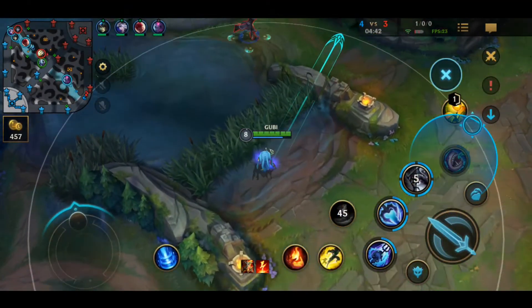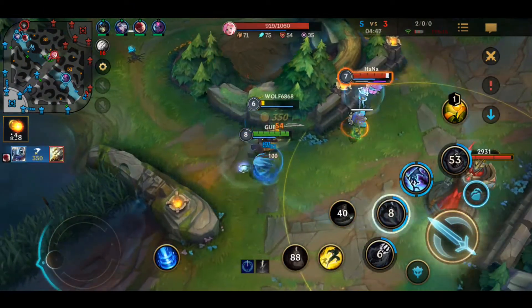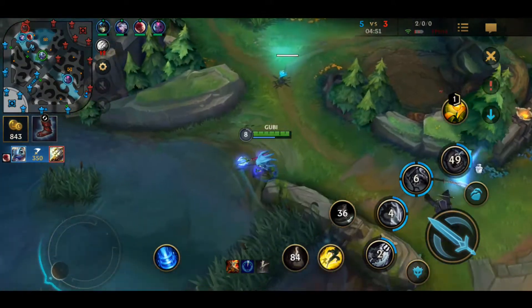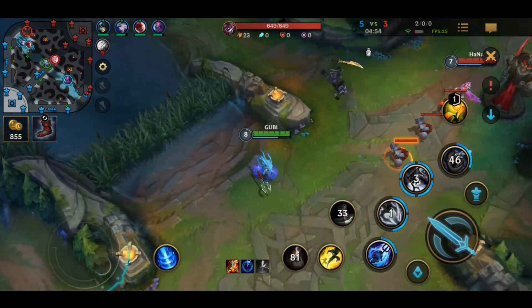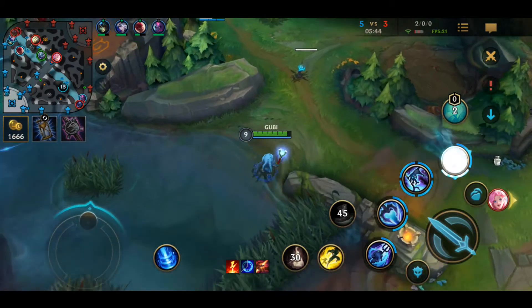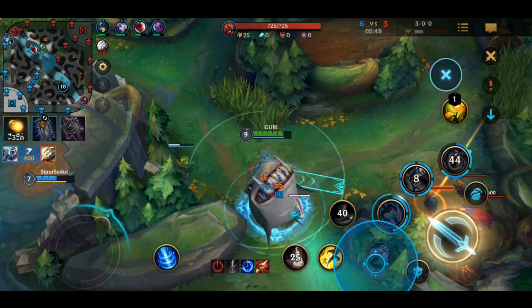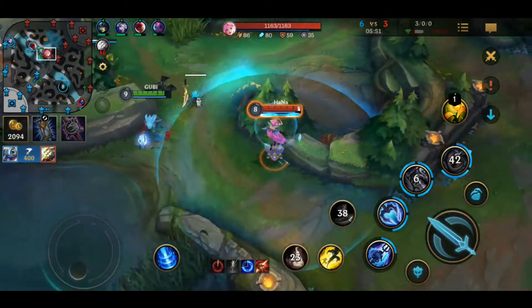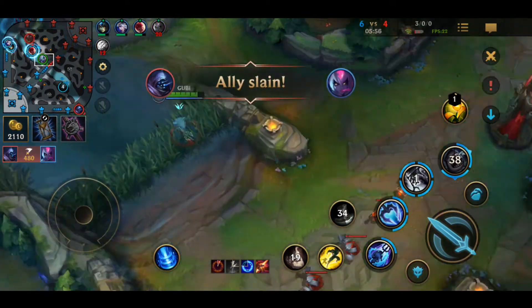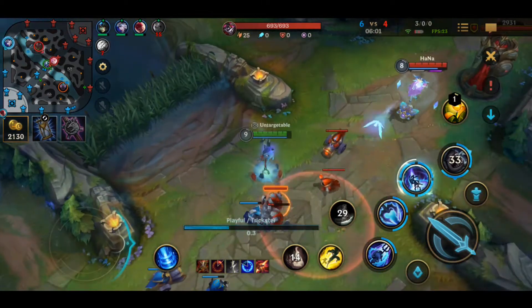My first tip for you guys is Vision and Map Awareness. Vision and Map Awareness go hand in hand in both getting successful kills and ganks while also avoiding dying from ganks or while split pushing. Vision comes from both looking at the minimap and panning around the map. A good rule of thumb for map awareness is what I call the 5 second rule, which means every 5 seconds you should either be panning around the map or looking at the minimap. This is extremely important for every role, but especially mid lane and jungle role. These roles should be constantly panning around the map to decide where to roam and to gank.